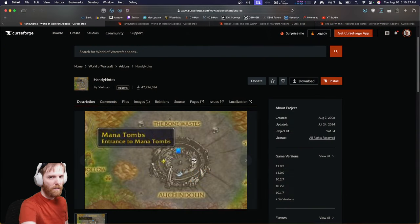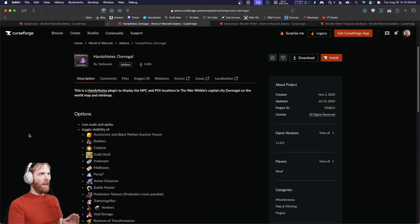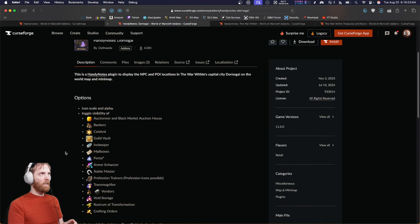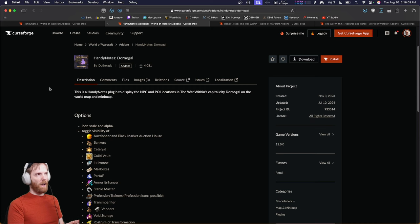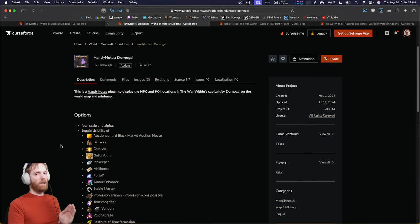The next thing you're going to want is HandyNotes - that's just the base plugin. After that, you'll want HandyNotes Dornigal. This is going to add all the stuff to the city map that you need to navigate the city easily. The creator Deathwada makes a city module every expansion, and they're good every expansion - very useful and very configurable.